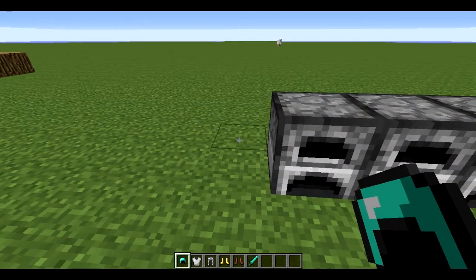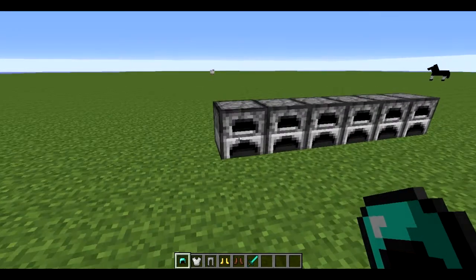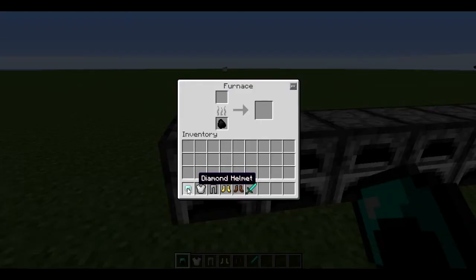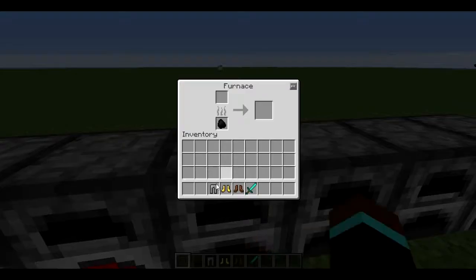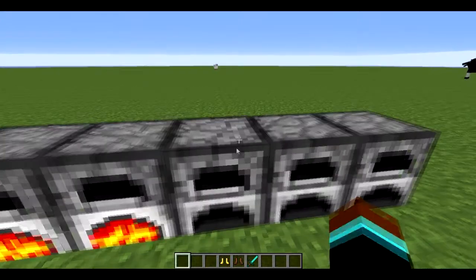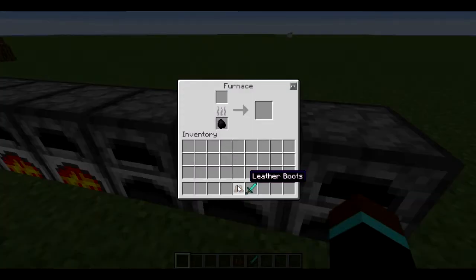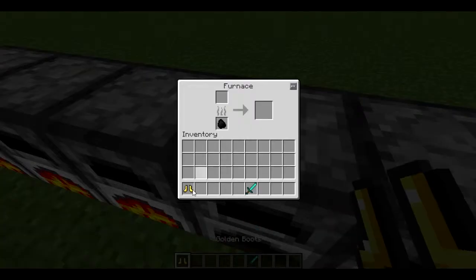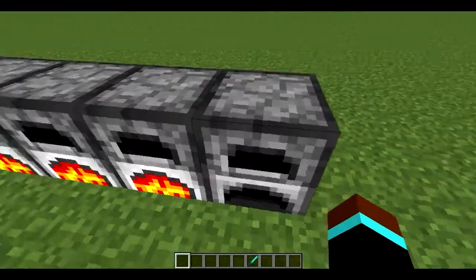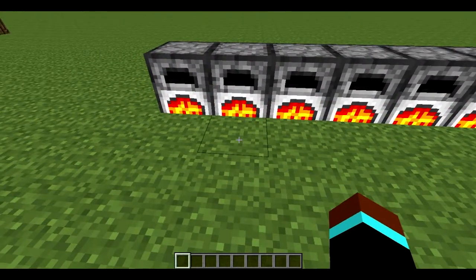So basically, what this mod is — it's called Armor Smelter, and it does exactly that. What you do is you put whatever type of armor you'd like into your furnace, and basically what it does is it smelts down your armor or tool and gives you the materials from it — the crafting materials.